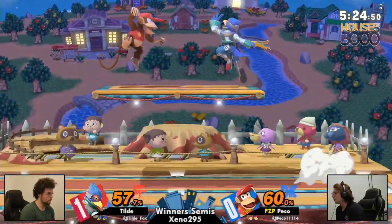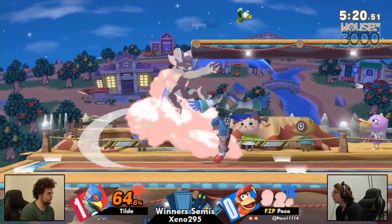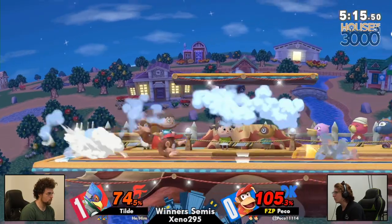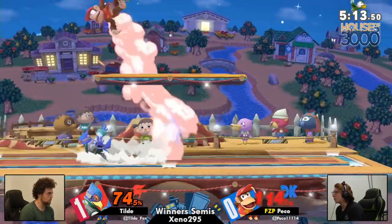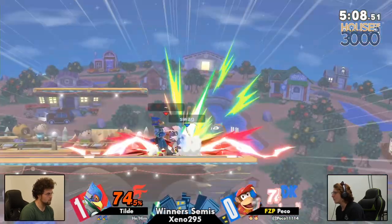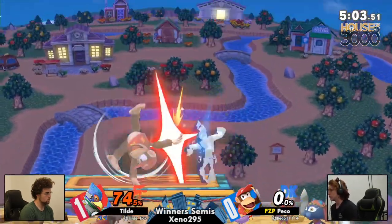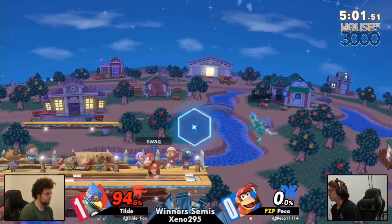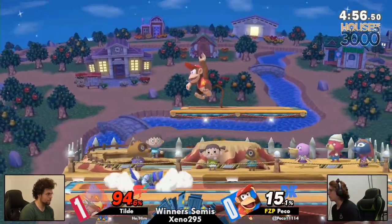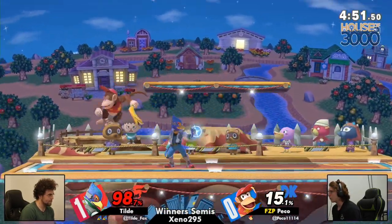Getting a grab there with the monkey flip, but the reflector coming out once again. The center platform doing so well for Tilde — only getting the soft hit of the back air. Getting off the ledge against Tilde with the double jump forward air. Tilde persists with the laser so you don't come down to the ledge — hit by chip damage — and then boom, Tilde reads the approach. Up another stock, very similar to game one.